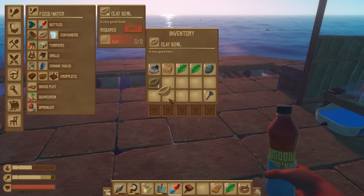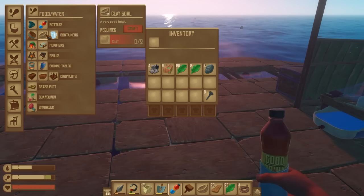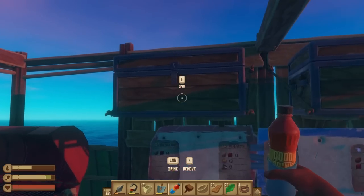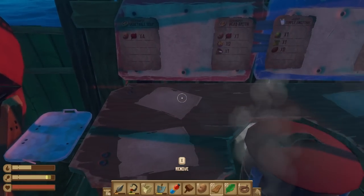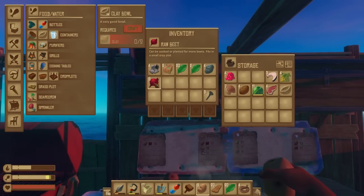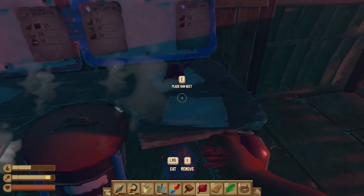We don't get a clay bowl back, so we need to go and dive the reefs to get clay. There's loads of clay in the reefs generally, and it's only about one or two clay for four bowls. It's like in Seven Days to Die — you eat your glass bottle when you make something in it.